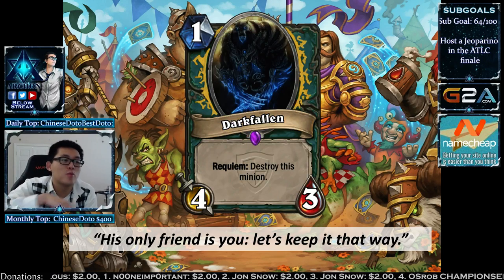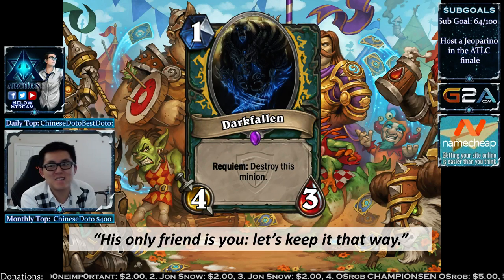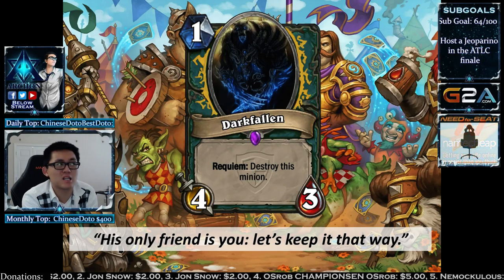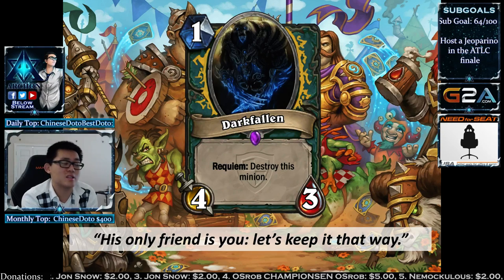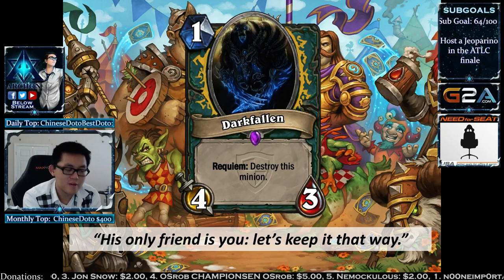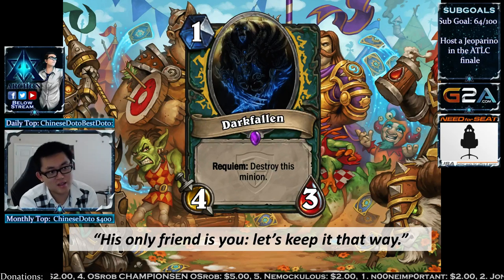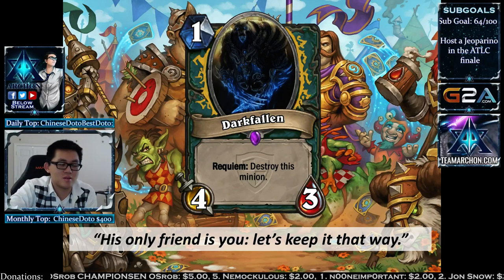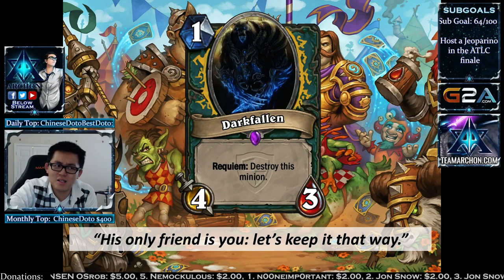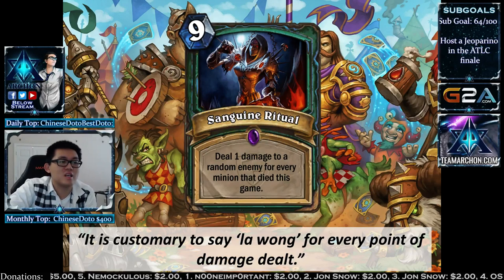Almost to the epic cards. The first TGT epic is Dark Fallen — a 1-mana 4/3. That's insane, but unfortunately if another minion dies, this minion dies as well. If you play this on turn 1, your hero power becomes pretty ineffective, and you don't want to play any minions with this — so you'd have to play spells. It's kind of like a little Ancient Watcher. If you silence this, it becomes pretty good for a face Death Knight.